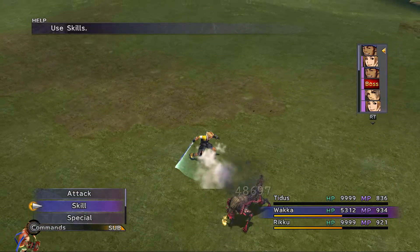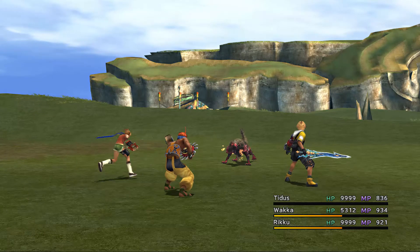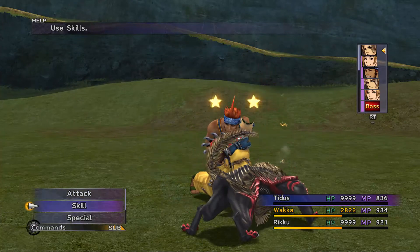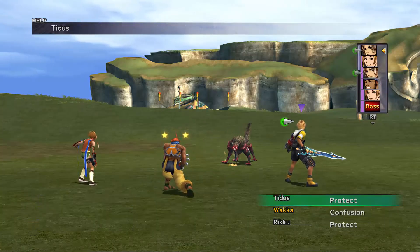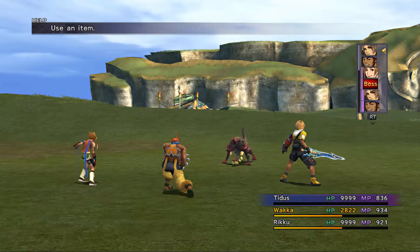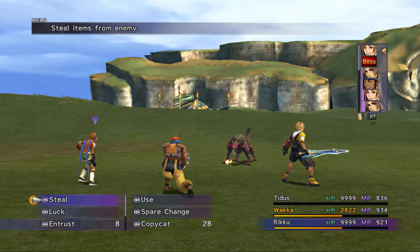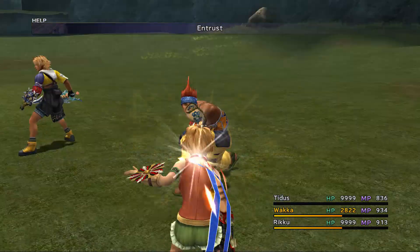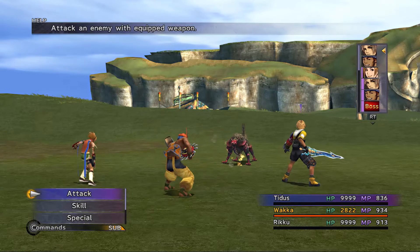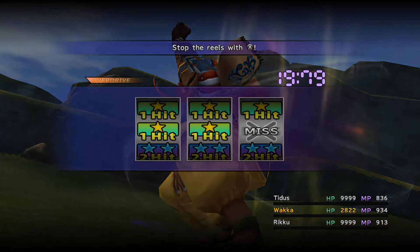As long as you've gone through a decent amount of the Sphere Grid, you don't really need to worry. Many of them have relatively high evasion, and many will only target single party members. Fangs of Hell would have been instant death — there's a counter that missed. That's the basic fight against him. He can be a right pain in the ass to deal with, so I end up using Wakka's Overdrive and calling it a day.